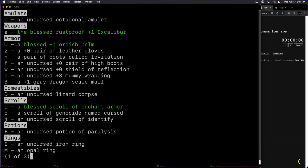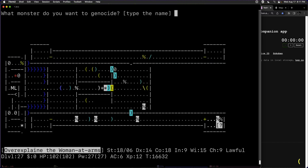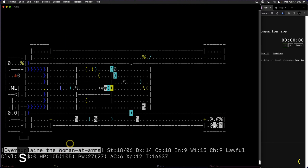To do nurse dancing, we read a cursed scroll of genocide — make sure it's cursed. It does the opposite: reverse genocide. We already did this last time to get our gray dragon scale mail. Now we're going to do nurses. We got four — I think you get between four and six, so this is on the low side. We hit the S key and they start hitting us. Instead of doing damage, it actually increased our maximum HP from 104 to 105.